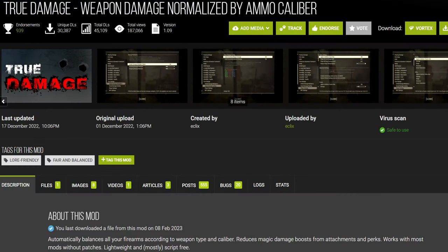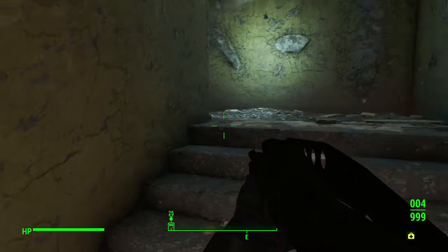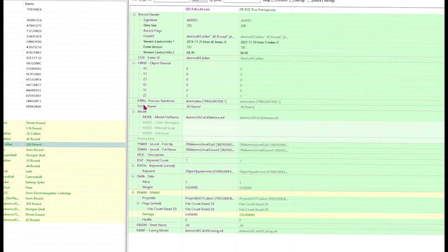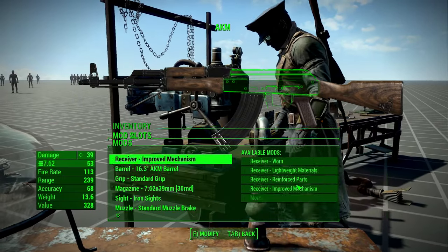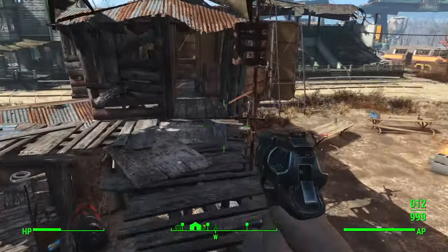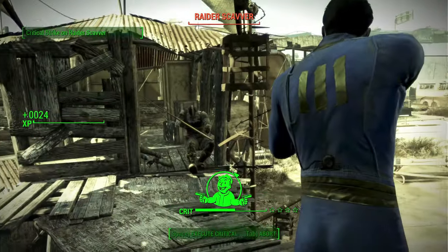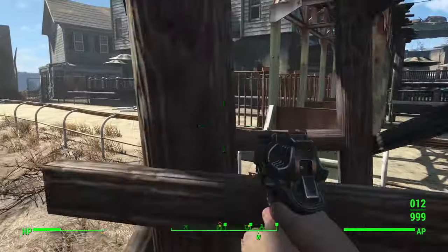Also unfortunately not worth bothering with is True Damage — a mod I want to love. I recommended it last time, but it has a critical flaw that ruins everything. The way True Damage works is it adds a massive amount of damage to all ballistic ammo types. Doing this alone would make every gun do ridiculous damage, so to prevent that the mod divides the final damage by 10, meaning damage is mostly influenced by the extra damage added, not the original weapon damage. The problem is this division doesn't occur on critical hits, so instead of doing double damage like normal, a critical hit does around 20 times your gun's damage value — pretty much guaranteeing an instant kill on anything. True Damage is pretty much unusable until this bug is fixed.